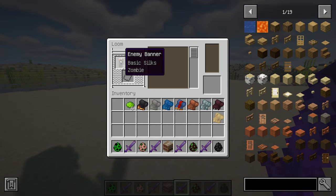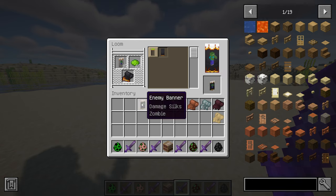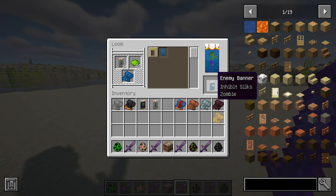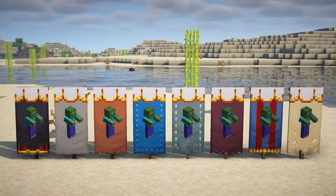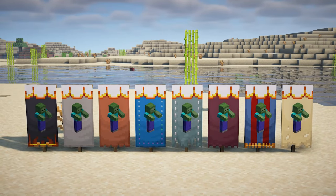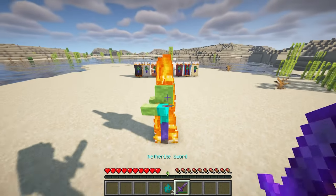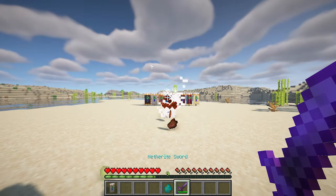Additionally, Enemy Banner offers a variety of silk replacement styles. Different pattern silks provide additional bonuses, such as reducing damage by 30% against player attacks and increasing damage by 50% for player attacks on entities with a flag within 16 squares. The mod includes 16 colors for the top of the banner and 8 different banner content bonuses, which can be combined as desired using the loom.